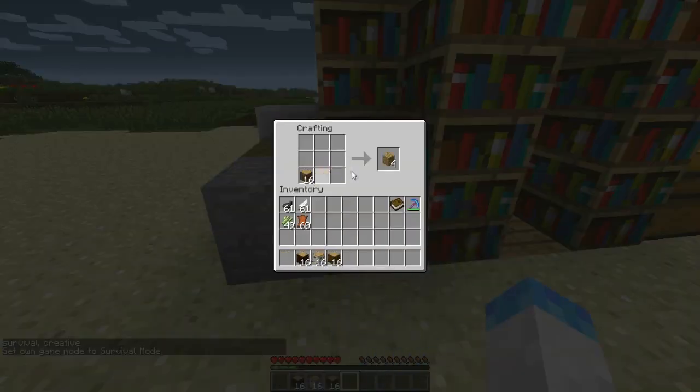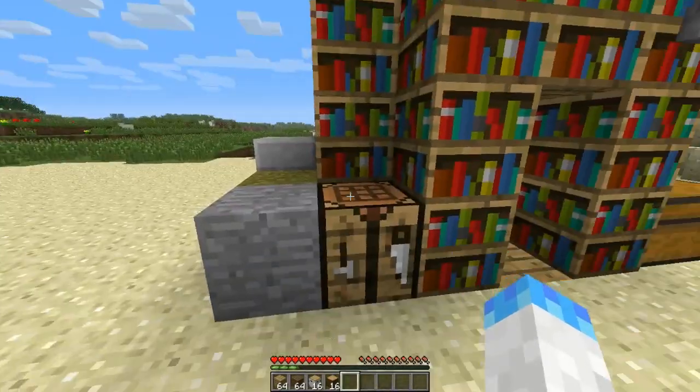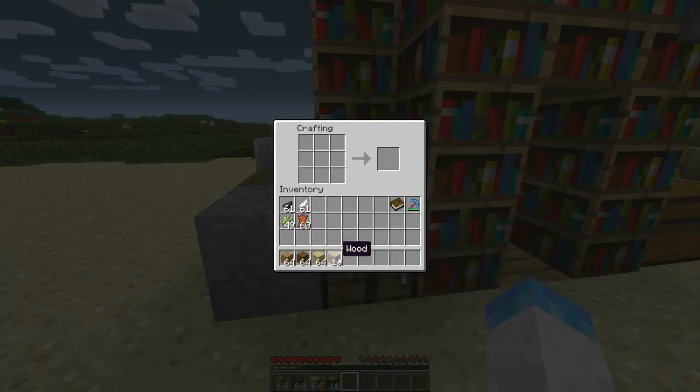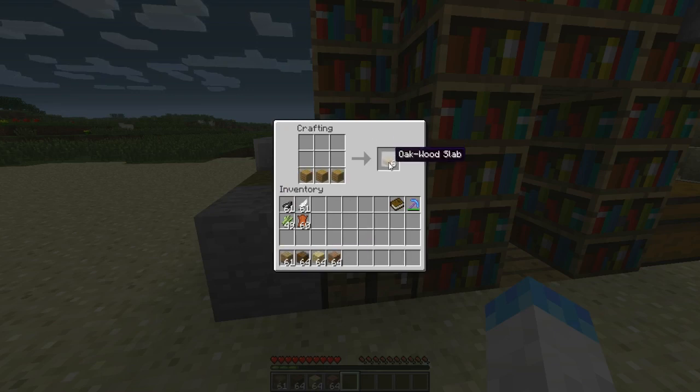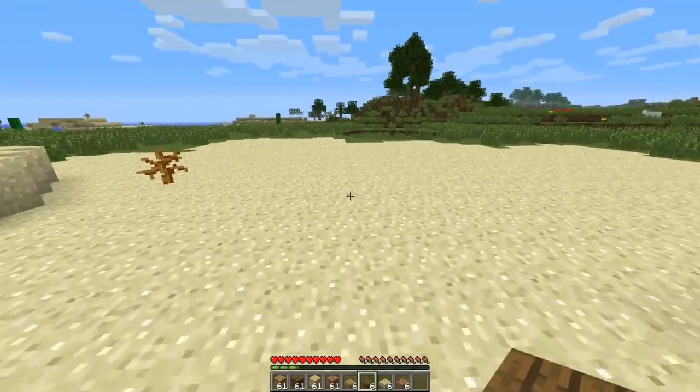In 1.2.5, different colored wood would give you different colored wooden planks. Here's the normal wooden planks, then the darker wood planks from the darker wood trees. Birch wood gives you a whitish color and jungle trees give you a reddish color. Now you can make half slabs with that certain colored wood and it will give you that colored half slab — it never used to do that before. Now you have all colored half slabs.